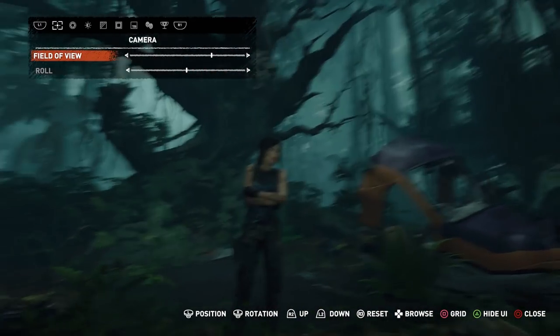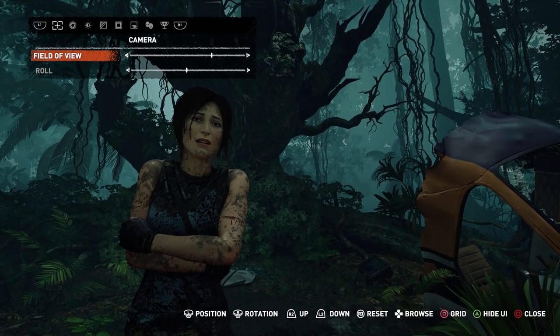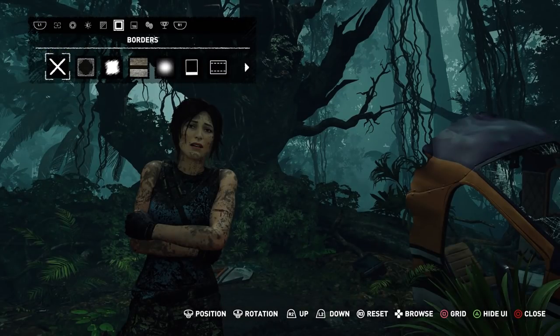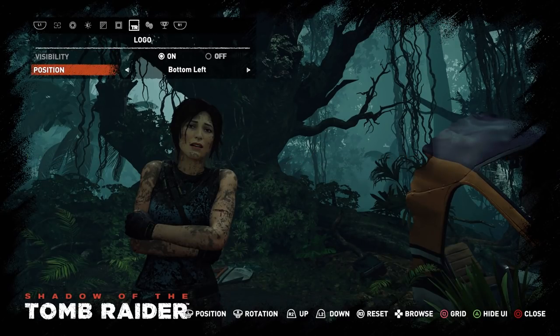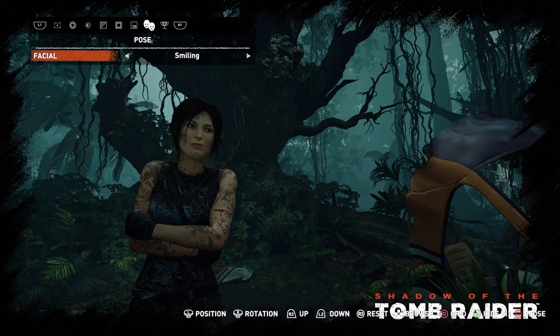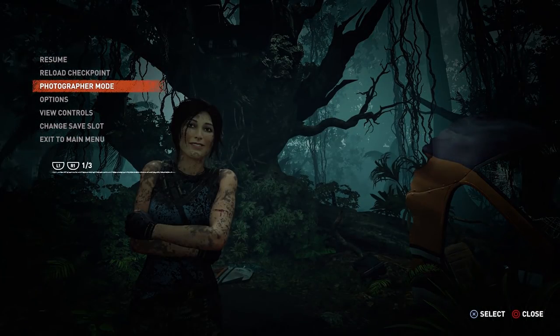Photo mode is something I wanted to share because it's pretty cool. You can move the camera around and apply filters, apply borders, and make the game logo visible wherever you want. What's really awesome is the pose option — you can actually change Lara's facial expression: disgusted, angry, neutral, smiling, happy. I think happy looks pretty awesome considering the conditions she's in right now.